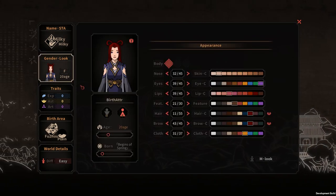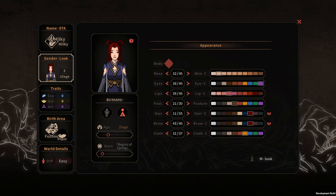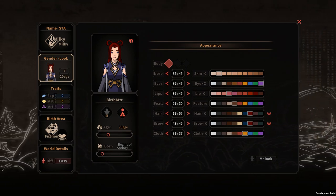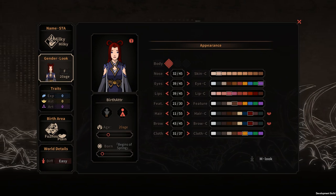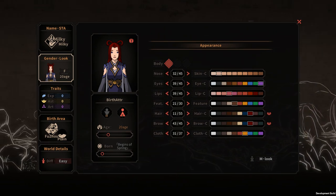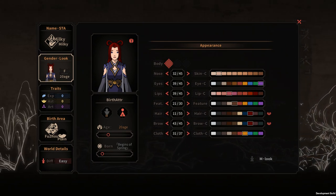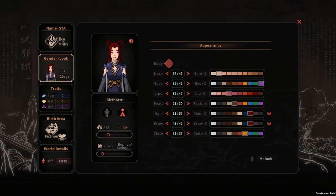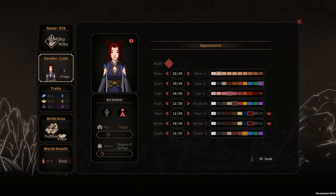We talked about the standpoint, and then we also have to pick a look. The looks actually matter — based on your look, it changes your fascination in game, which decides how close people feel to you, so their first impression of you. There are tricks to how to pick it. For example, for nose, if you pick from 31 to 45, you usually get a higher rank score. For eyes too, if you pick between 31 to 45, it will give you a higher score. If you pick all of those considered high score, then with a random factor, you will be much more likely to get higher fascination, so characters in game will be more likely to feel close to you because you're good looking.